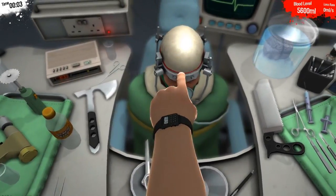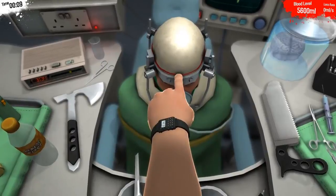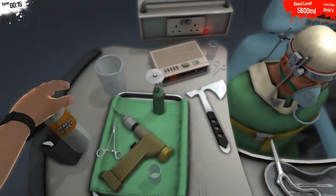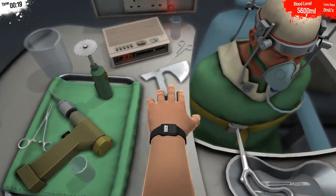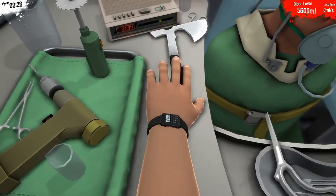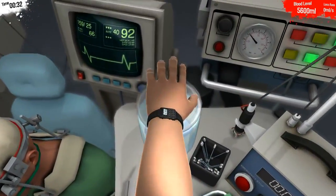We've got a dude with his head all shaven and the skin cut back so that we can get right at his bony cranium. Now we've got a new tool here which is the brain axe — this one right here. We're supposed to use this to cut the brain stem, but no, because that's a really bad idea.